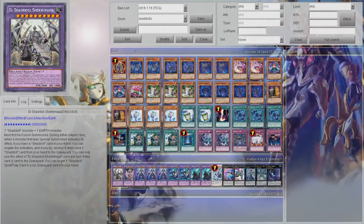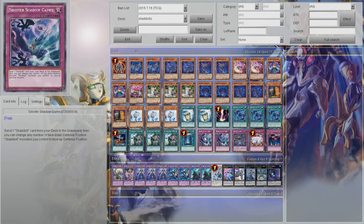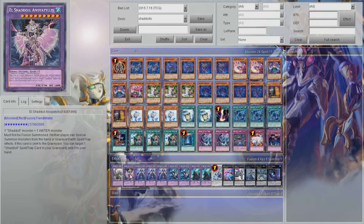I'm going to go over my card choices a little more in a sec, but first let me run down the extra deck. We have 1 El Shadol Earth and 1 El Shadol Water. Some of you are probably going, why would you run that? Well, Nordin plus any Shadol with the Fusion card is going to bring this out.